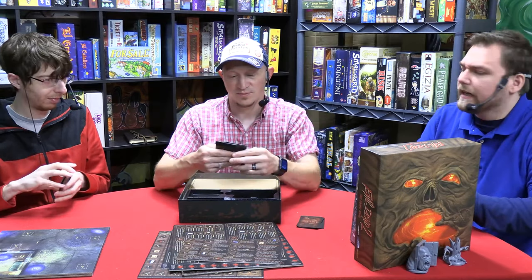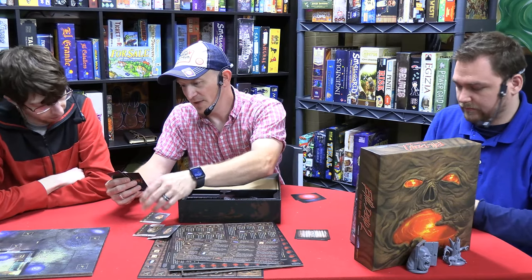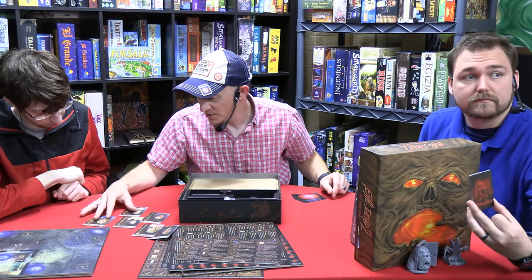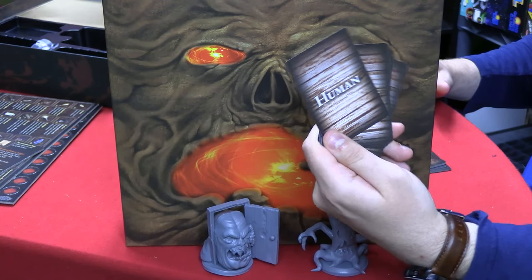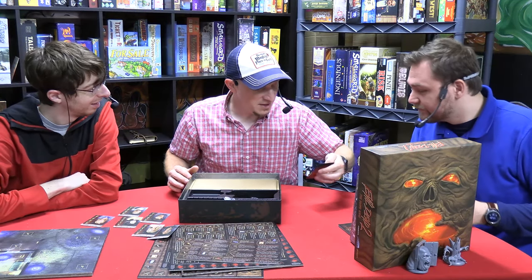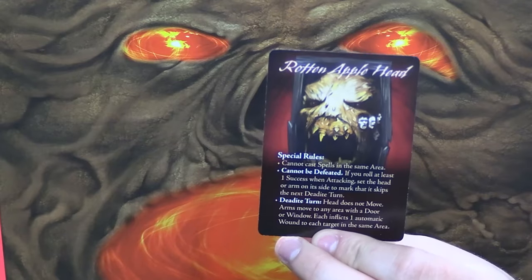Deadites are the zombie-like creatures. Here are some of the characters — we've got Ash, Linda, Ed, Annie, Jake, and Bobby Joe. Ash and Linda and actually Jake and Bobby Joe kind of look like their characters from the movie. Ed dies so fast I forget he even exists. And there's the boss — rotten apple head, that's what they call him.